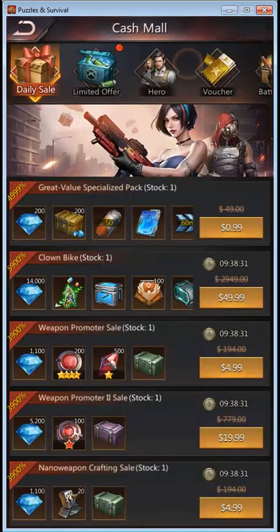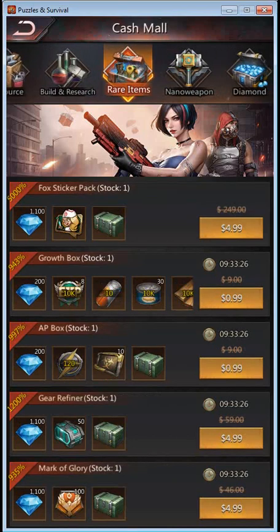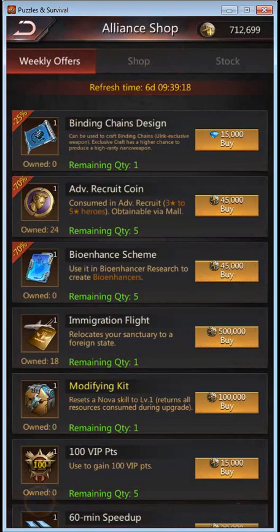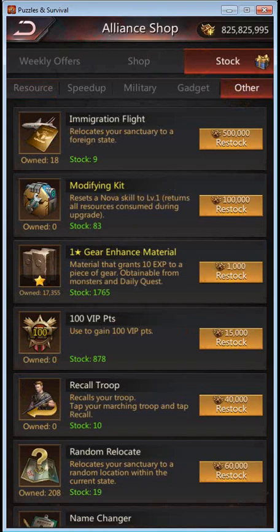You can get immigration tickets by buying them in the cash mall under the rare items. The first one is the cheapest, and after that they grow in price. Every 3 days or 72 hours the stock will replenish. The other place you can get them is for Alliance Coins in the Alliance Shop. In your weekly offers there is one that restocks every week, and if your Alliance stocks them, they can be in the other tab.